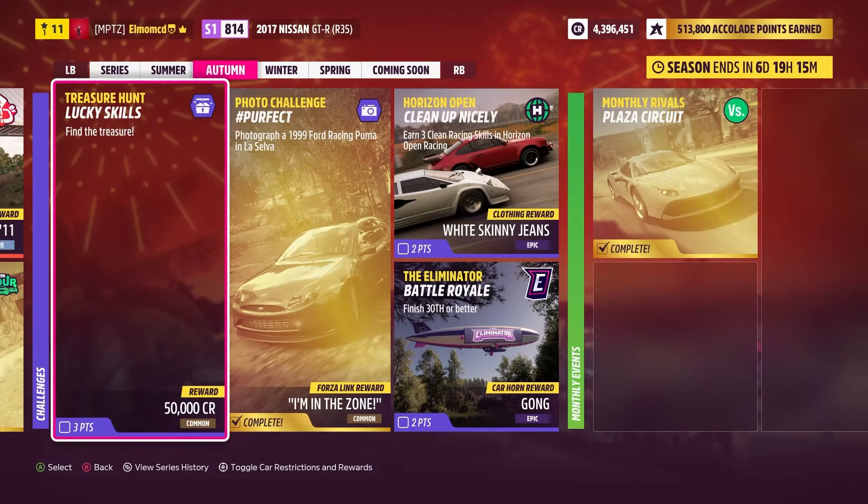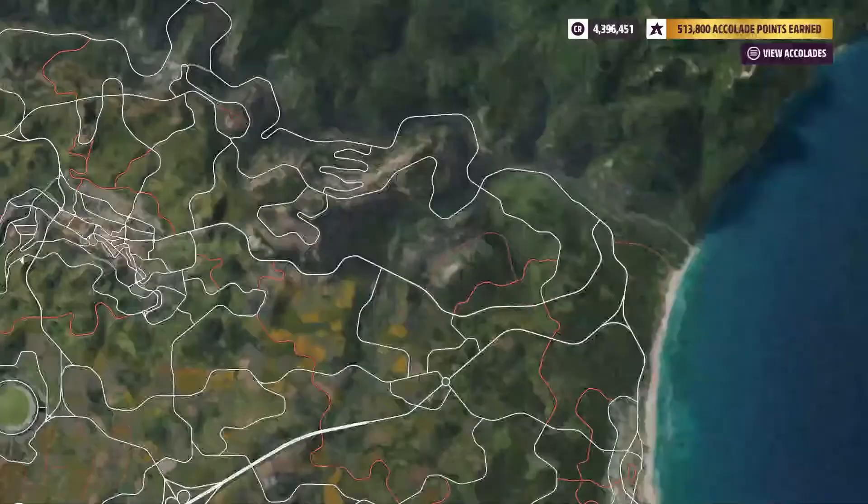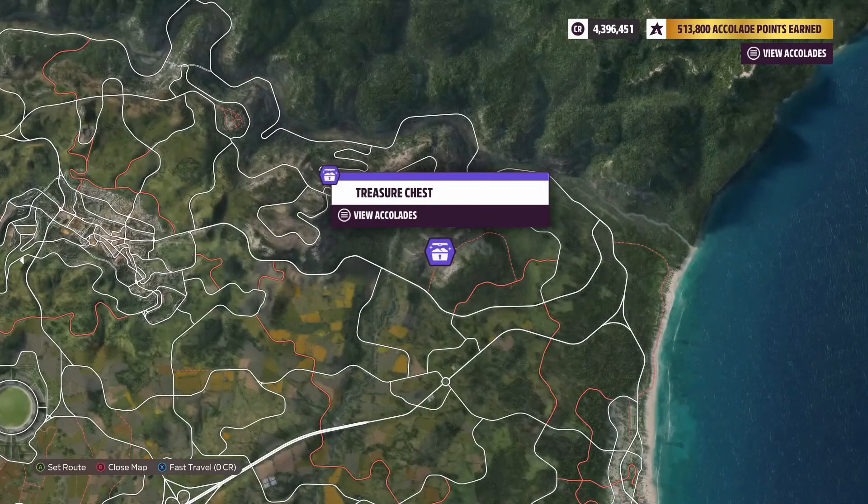The car image has disappeared and the image has changed now. Click on that and you can see the treasure chest is up here. I've got the unlock for the treasure chest, so I can see where it is directly.